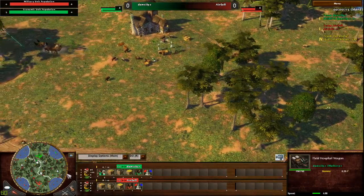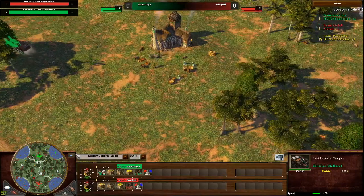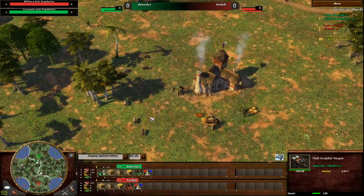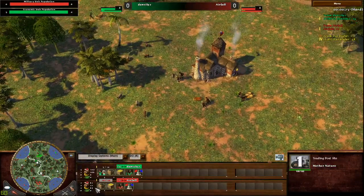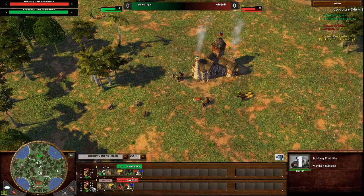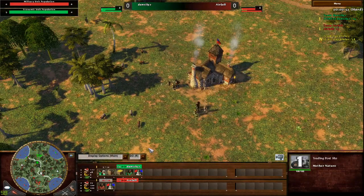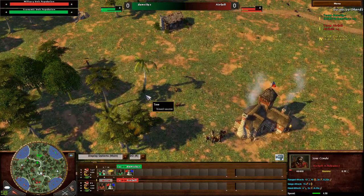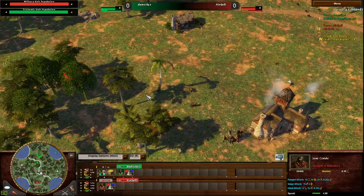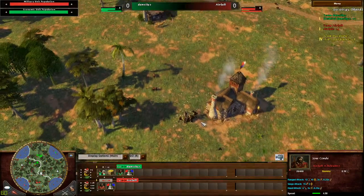Starting with the field hospital scouting. Chile will probably also go for trade posts for the villager. I don't know if he gets enough wood though — I don't think he does. Looks like only one crate. Yeah, it's not going to be enough. I think his explorer dies here, because I'm pretty sure he doesn't have the crack shot with this civilization, unfortunately.